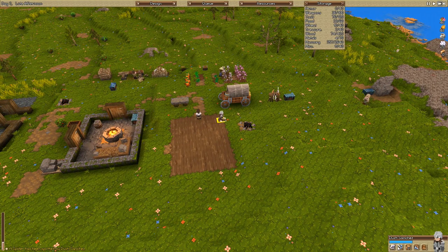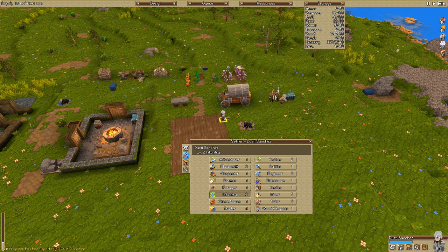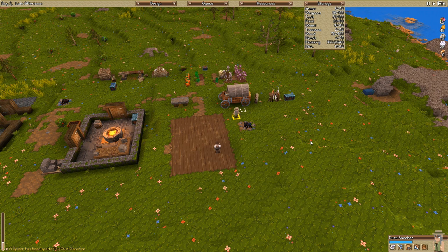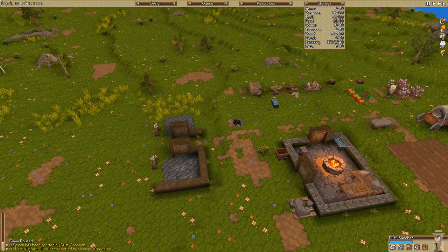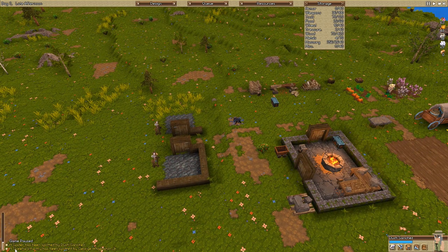I will turn to you, old Dusty Sanchez. Oh, you're a pretty good engineer. But I will make you a fisherman, just for now. Get your skill up, girl. Oh no. Uh-oh. Skeletal infantry has been spotted.